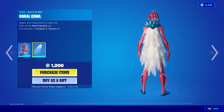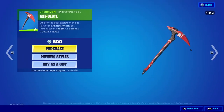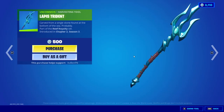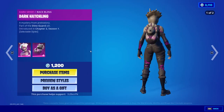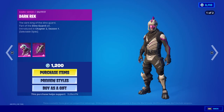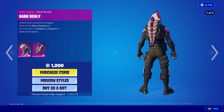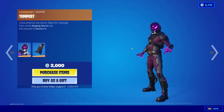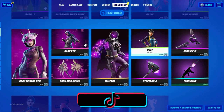We've also got the Brian skin with the Coral Cow back bling, and the Axe Atul pickaxe as well. We've got the Lapish Trident skin, which is awesome. And then we've got the Dark Triceratops with the Dark Hatchling back bling — let me know if you want to get hooked up with anything from today's shop. We've got the Dark Wrecks skin as well with the Dark Scaly back bling, the Dark Dino Bones pickaxe. We've got the Tempest skin back in the shop with the Lightning Cloak back bling.